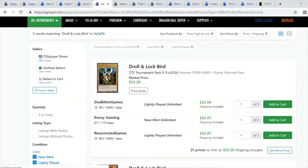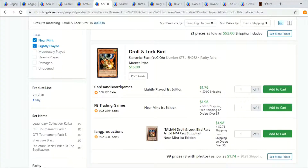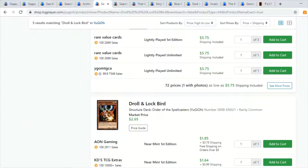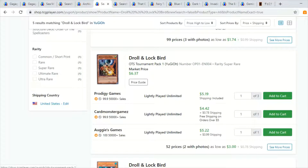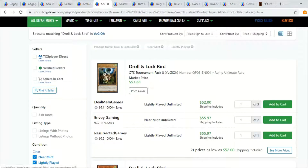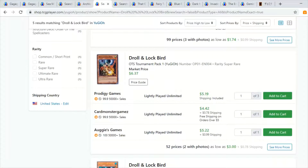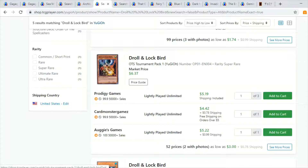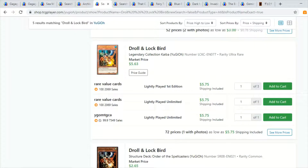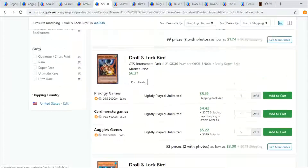Really quickly on Drill and Lockbird — the market price for the rare used to be like $15 and now it's literally about three dollars. The common reprint probably contributed to this. The common is around three dollars as well, but personally my favorite are the OTS super rares at about five dollars. I honestly wouldn't want to play with a common or rare when I can get an OTS super rare for just a few dollars more. The ultras are pretty much the same price as the supers, but I just don't like the way they look — I prefer the super rares.